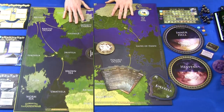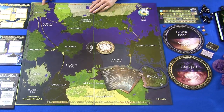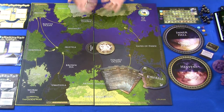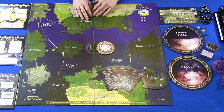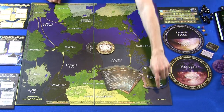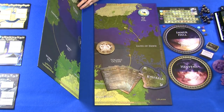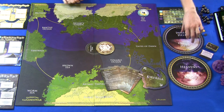Once every player has picked their faction, set up the board based on player count. The board comes in two halves, each marked with a 3 or a 5. For a three-player game, show the number 3 on both halves. For a four-player game, one half shows 3 and one shows 5. For five players, show the 5 on both. We're playing a three-player game here, so both halves will show the three-player side. Then put out both side boards — the hell side and the heaven side — showing the three-player side.